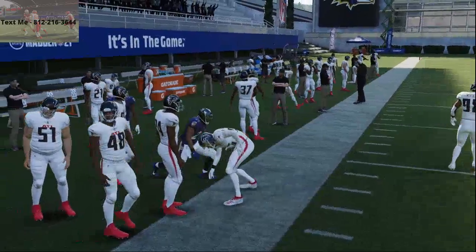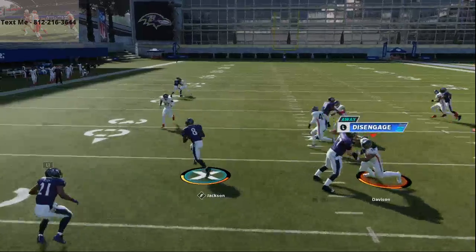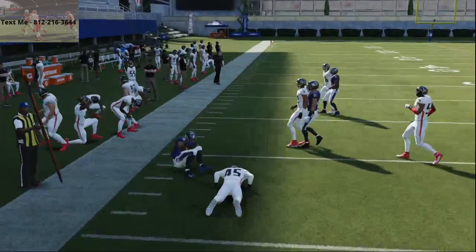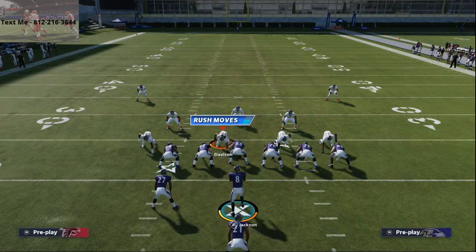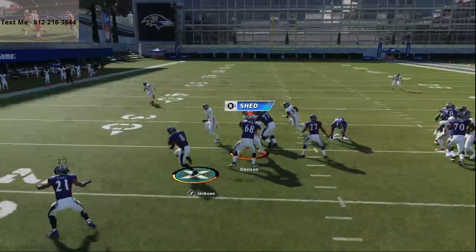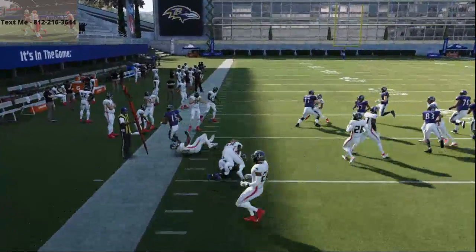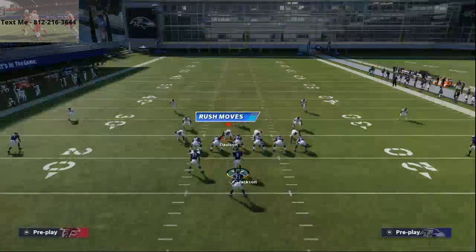What you're gonna see with this is: if they option conservative, it's always gonna play the quarterback, so they're gonna take Lamar Jackson every single time. If they option aggressive, then it's going to take the fullback dive. Either way, they're still gonna take Lamar Jackson — that's why this pitch is so consistent. This scheme really has a place this year, especially with how effective the inside zone runs are. Let me show you this little passing concept — this is Cover 3.